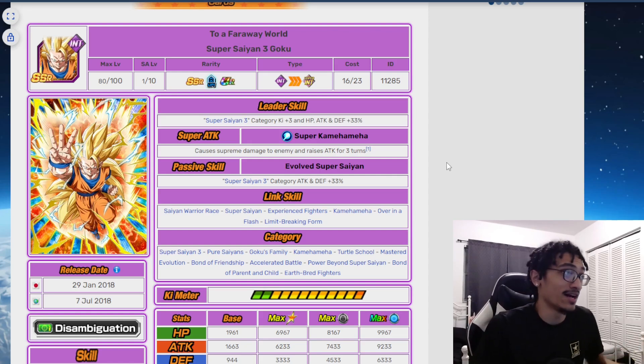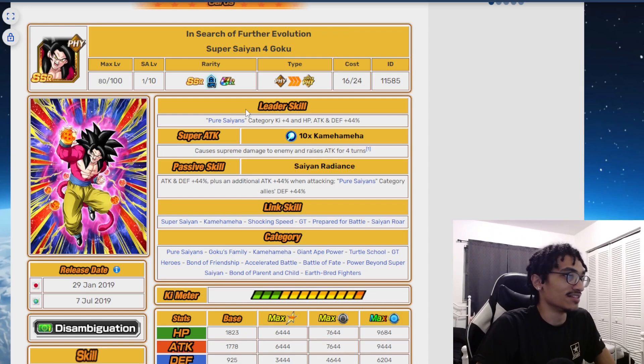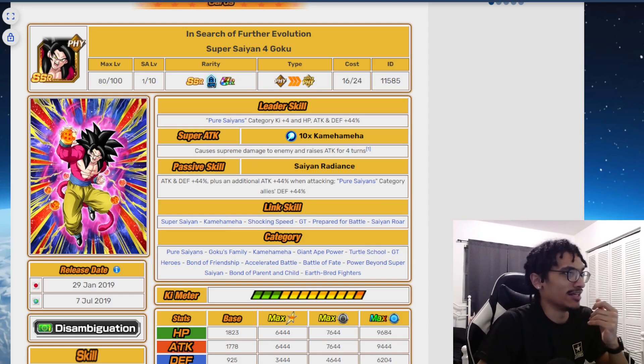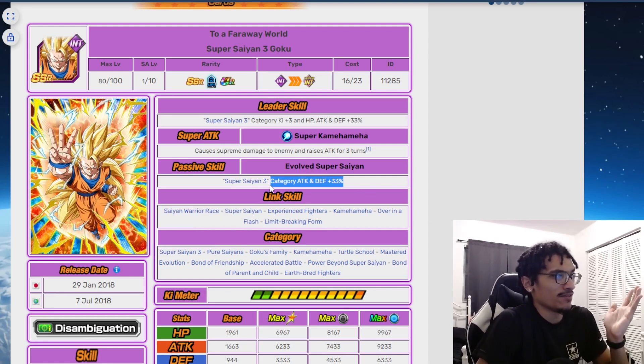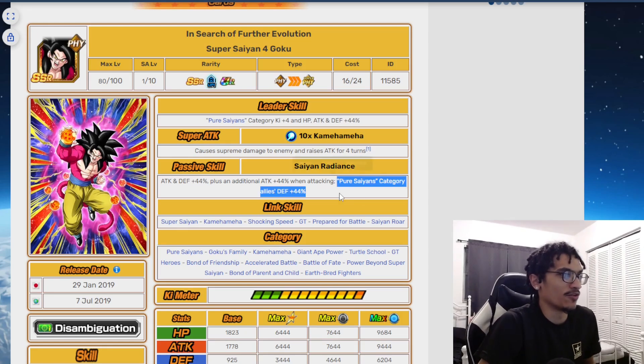Moving on to the fourth year anniversary — SSJ4 Goku. His leader skill is Pure Saiyans 4 Ki and 44% stats. He gains 50% attack for four turns, starts with 44% attack and defense, gains 44% attack on super attack, and gives Pure Saiyans category allies 44% defense. His link set includes Prepare for Battle, Shocking Speed, and GT — solid links. He's definitely a viable option on a Super Saiyan 3 team back in 2018, even though people called him trash.